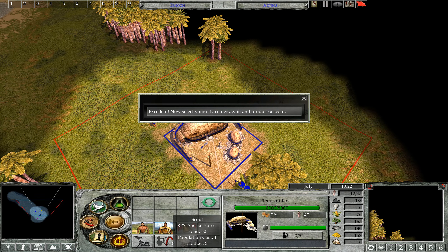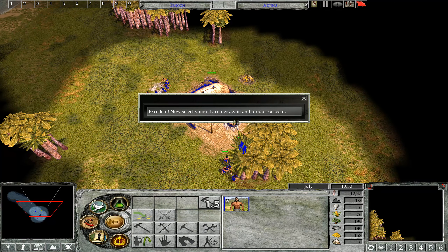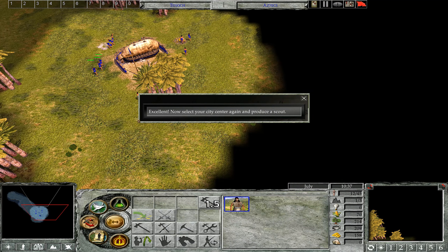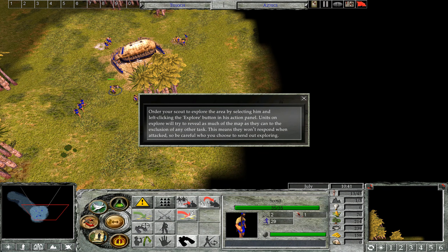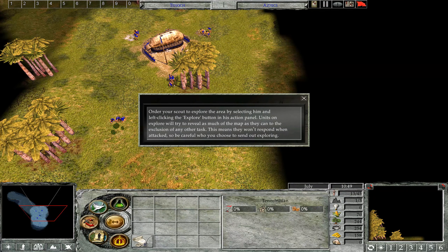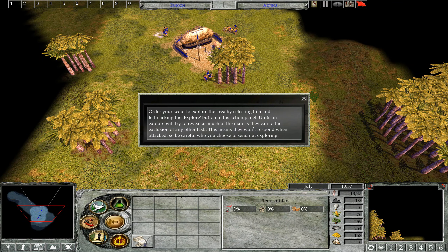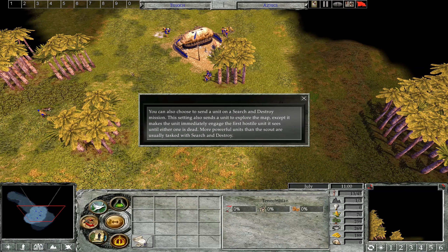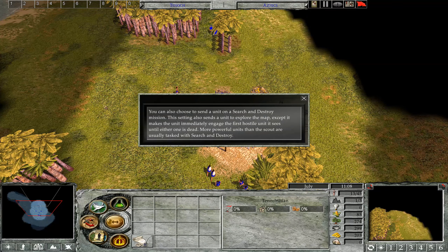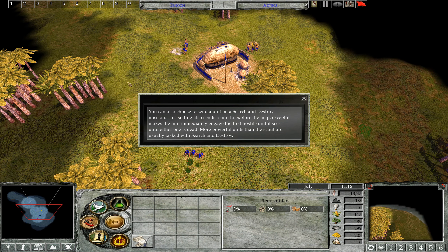Excellent! Now select your city center again and produce a scout. Order your scout to explore the area by selecting him and left-clicking the Explore button in his action panel. Units on Explore will try to reveal as much of the map as they can, but they won't respond when attacked, so be careful who you send exploring. You can also choose to send a unit on a Search-and-Destroy mission — this also sends a unit to explore the map, except it makes the unit immediately engage the first hostile unit it sees until either one is dead. More powerful units than the scout are usually tasked with Search-and-Destroy.